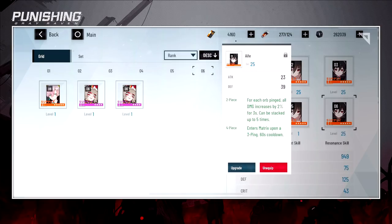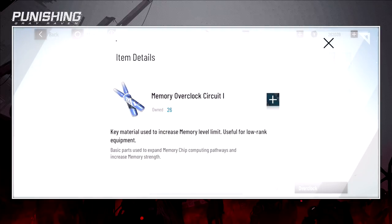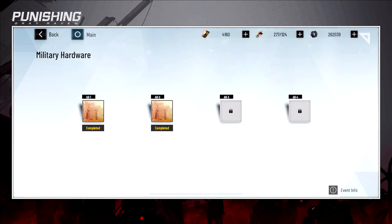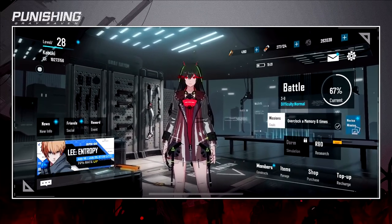You can also overclock your cards. Press the plus button to find out where to farm overclock materials, go to Advance, and farm mission two. You should be able to overclock your weapons and swords with this. Overclock materials increase your BP right now, and so does your level.